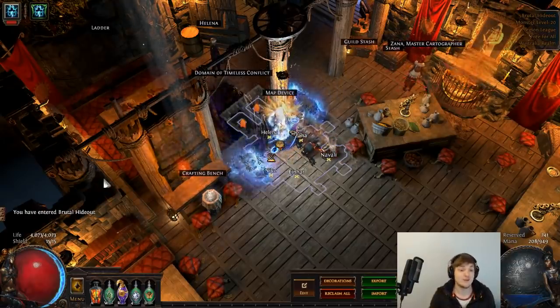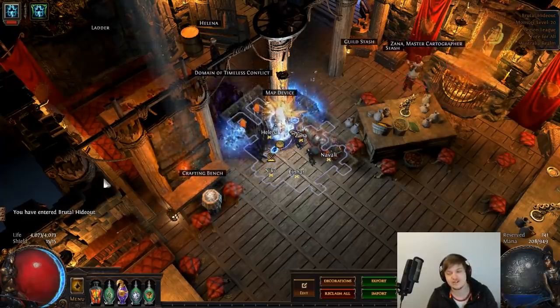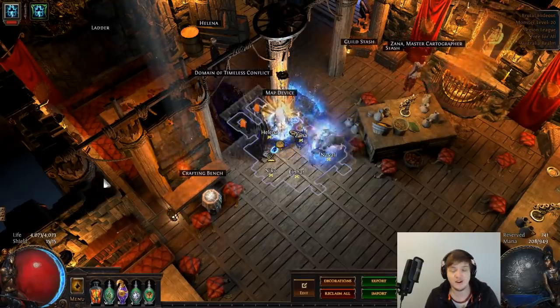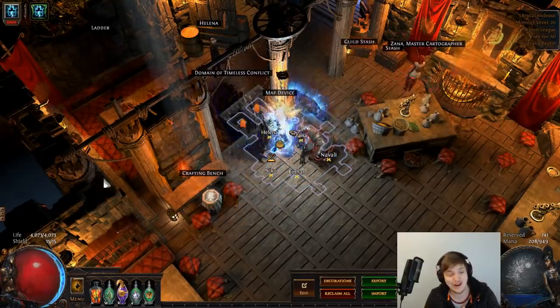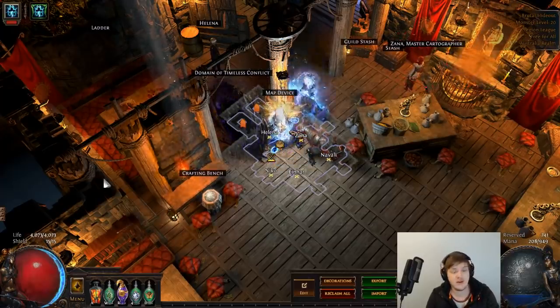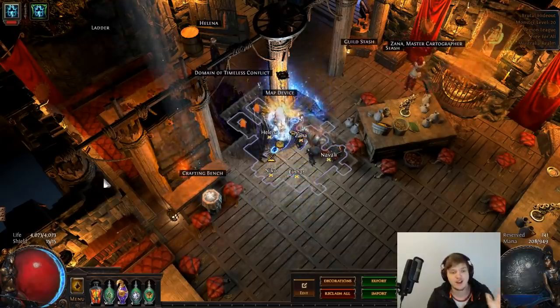Obviously the loot scales, which is pretty cool — it's absolutely insane, as you saw in that video. You're getting so much stuff, it's probably a little too good. The Maraketh jewel — if you don't have it and you want it, I would recommend picking that up pretty soon. And then obviously we've got the two varying builds: the shackles setup and the rampage slash movement speed setup.